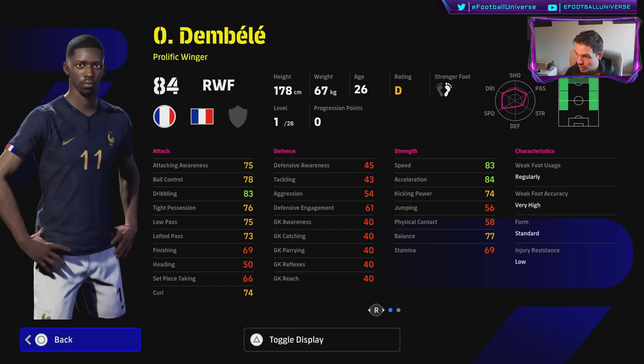That brings us to Dembélé — right midfielder, right winger, on a D rating which I don't understand because he's been playing well for France. He can play left mid, right mid, left wing, right wing — very versatile. I love Dembélé, he's probably one of my favorite wingers. Look at the stats: the holy trinity for a winger is dribbling, acceleration and balance. He goes 28 levels, so 10 levels in gives you 93 dribbling, 94 acceleration and 87 balance — nearly topping out the card.